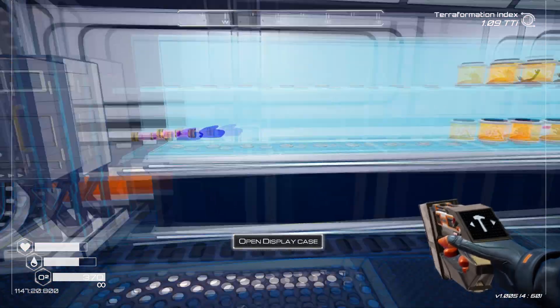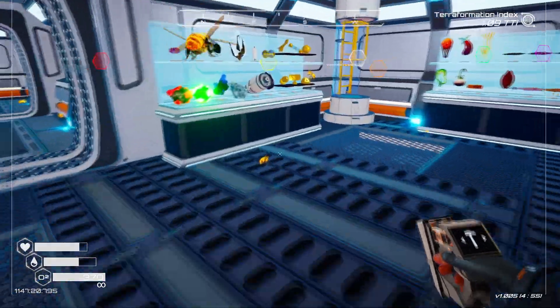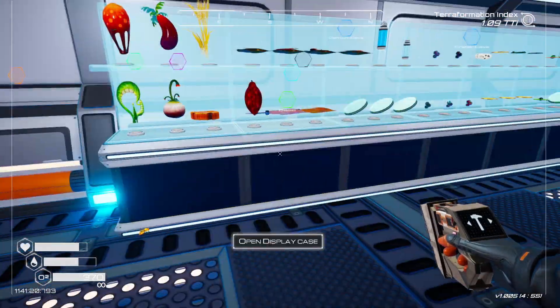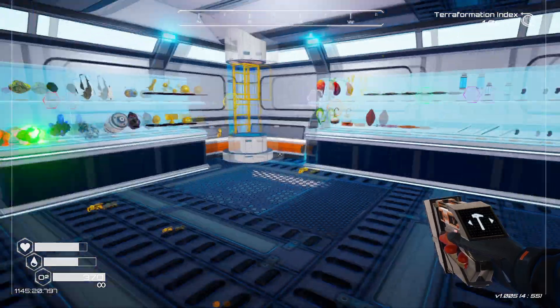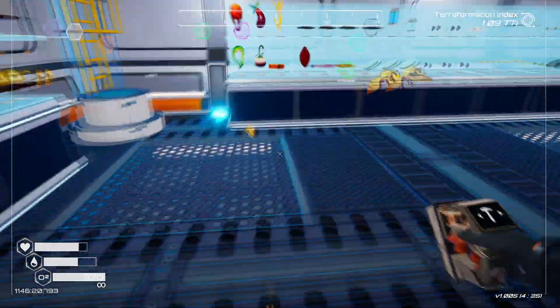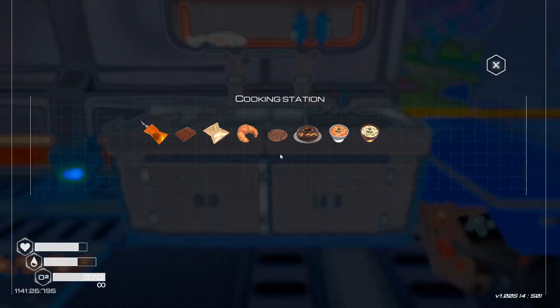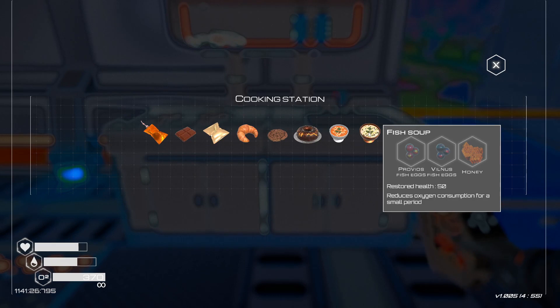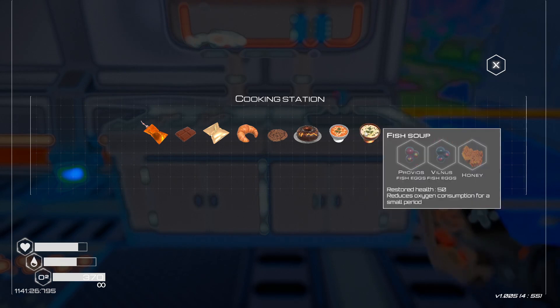Now we have quite a few more things going on. I'd like to get some more tree seeds but I don't know exactly where to find those. At least we have a nice little display section with some of our other things. If we're lucky we can go over to the cooker and maybe do some of these fish eggs and different things. Let me go gather some things and try to make some of these.